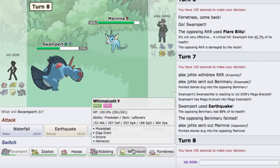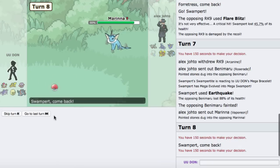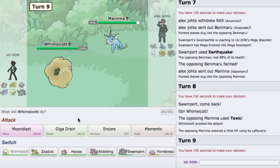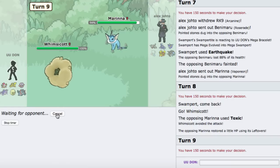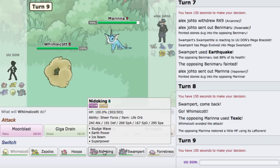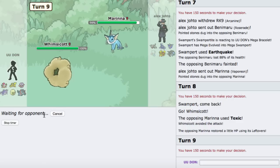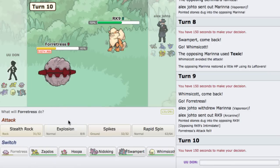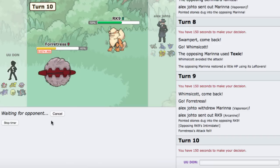He goes into Vaporeon, so I'm just going to pull the switch into my Whimsicott — pretty safe switch here. He goes for the Toxic, misses — very nice. I'll go back to Fortress. He probably goes for it again. Then he goes Arcanine, so I'll sac Fortress — we got Rocks up, that's good. I'll just click Explosion.